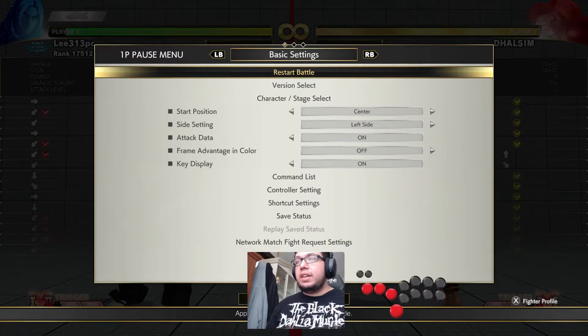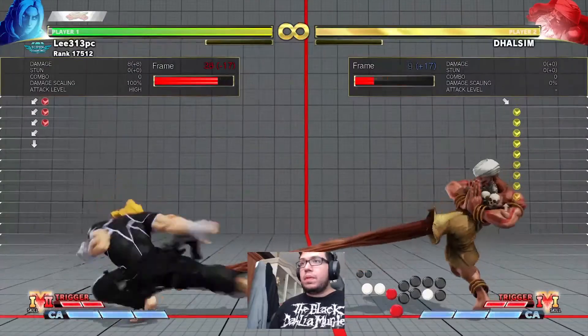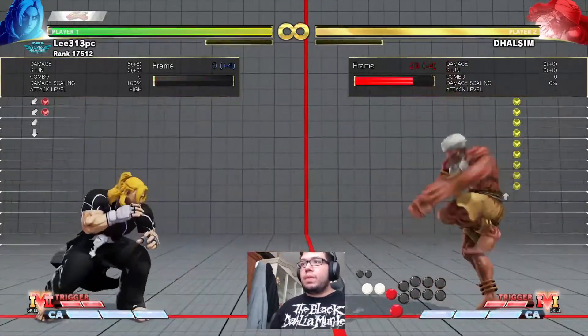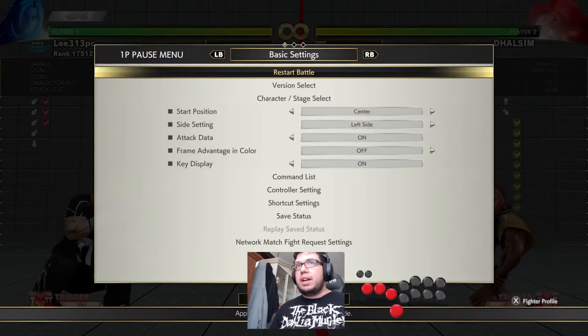Here's the same option select, a different example using Dhalsim. He's making me block the standing medium kicks. I'm going to whiff punish it using this option select. You see that? You saw that whiff punish? The first two are blocked using the option select, and with the time he whiffed, I whiff punished him.